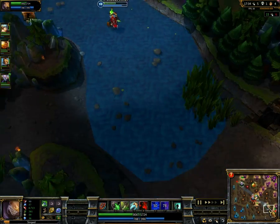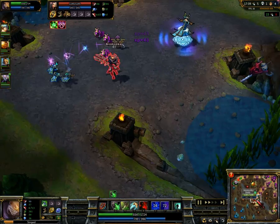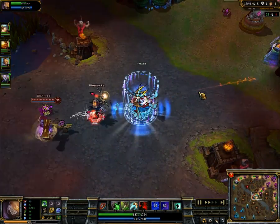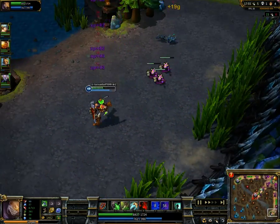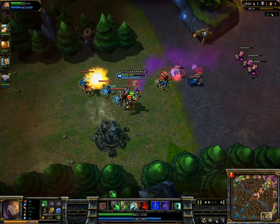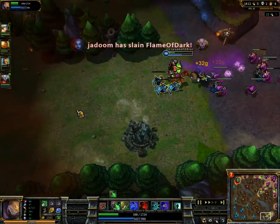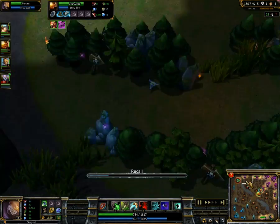He wasted 300 gold — sorry, watching too much StarCraft lately — 300 gold wasted on pink wards that aren't in useful places. If the fight was here like it is now, then you can place the pink ward here. Normally if you're destroying a turret, the fight is going to move to the next turret, and there's not going to be an Eve — Eve's way too vulnerable to go into that.